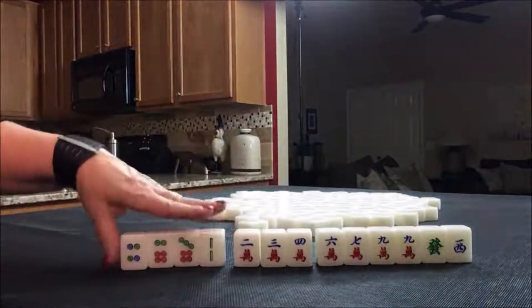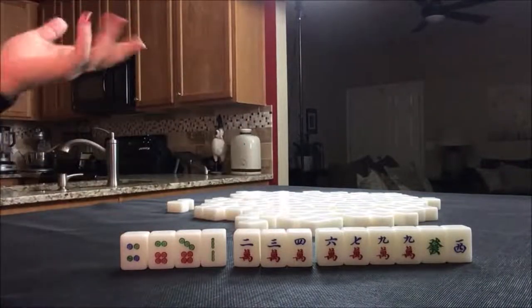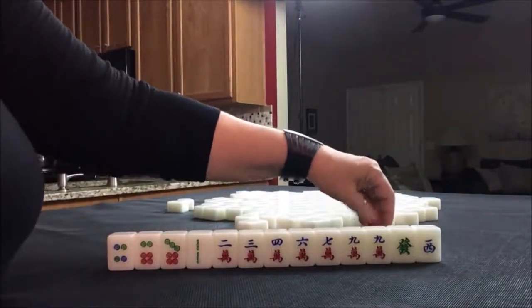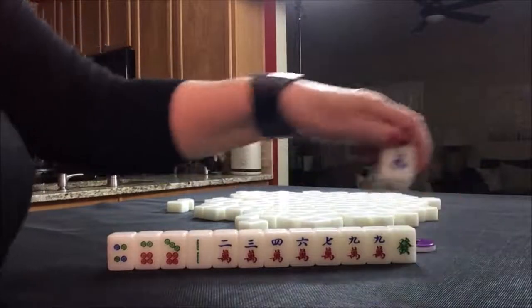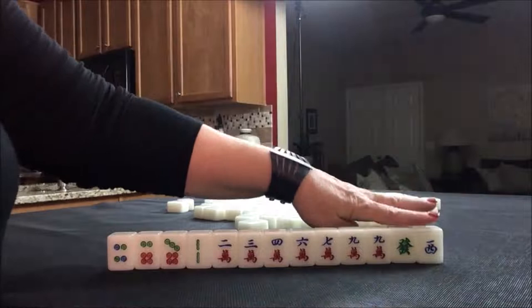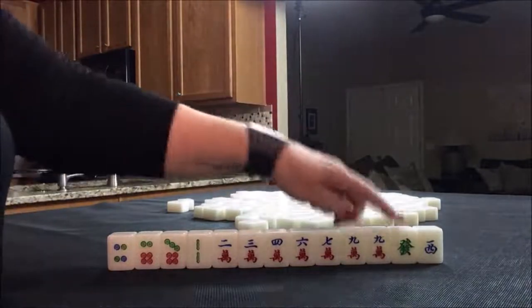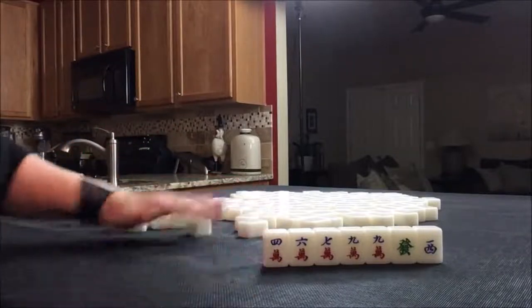So I think I would try for a half flush and get rid of the non-suited tiles first. A half flush is 3 faan — a faan is like a point. Not only that, but we are in seat three and we have a west, which is the seat wind. So if we can pair that up, we could potentially get score. Any three of a kind of the dragon — a pong of dragons — is worth a faan by itself.